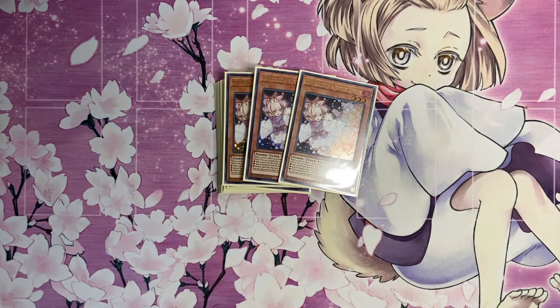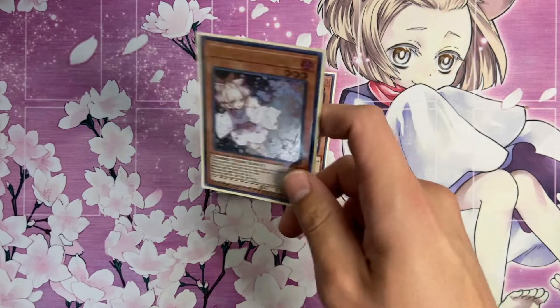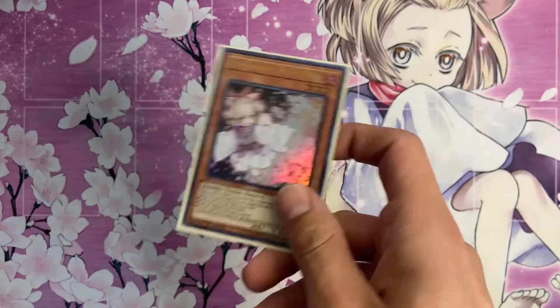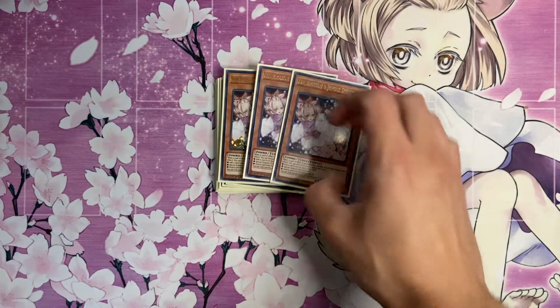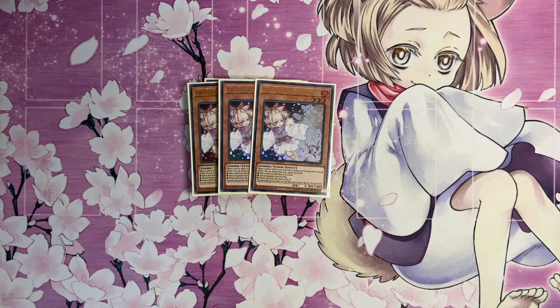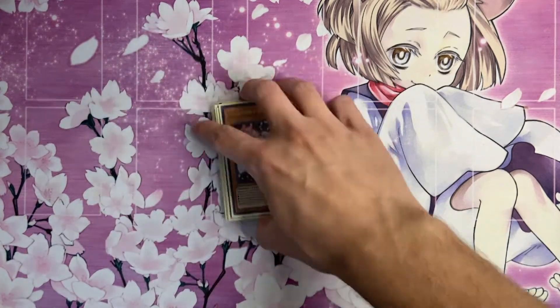For hand traps, we play three copies of Ash Blossom and Joyous Spring. This is your best hand trap in the deck - it's really the only one if you don't count Infinite Impermanence. I decided to play just this one because it's the most versatile. With Dragon Link going rapid after the Extravaganza tournament, Ash just proves to hit everything - stopping cards from searching or summoning. That does it for monsters: just 15 in the main deck.